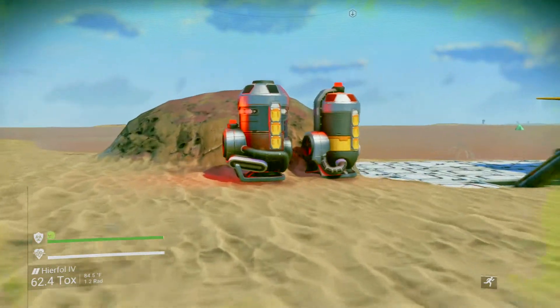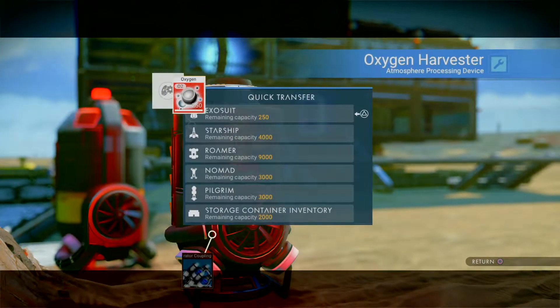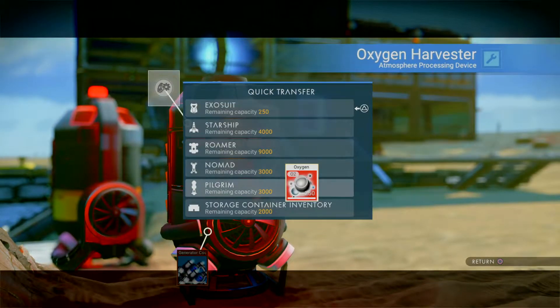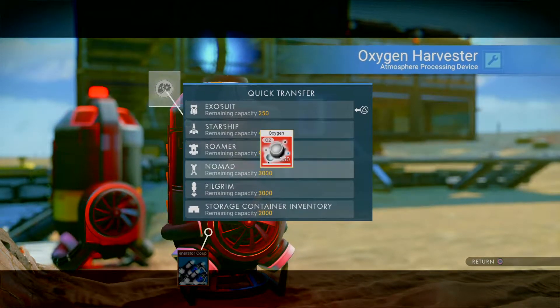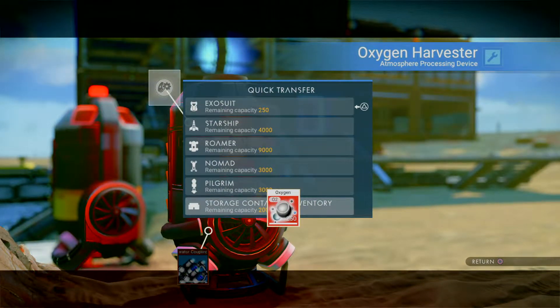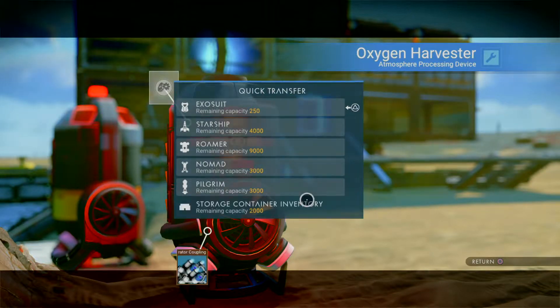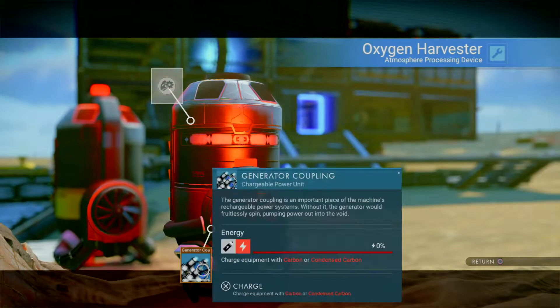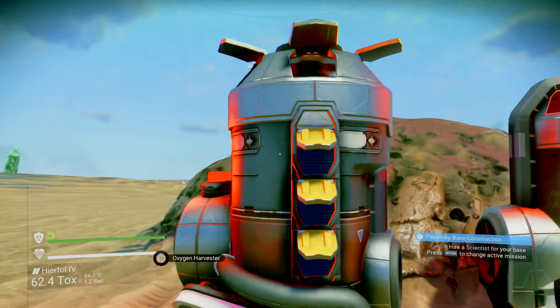These are mining stations where you can harvest oxygen. As you see, plenty of storage when you have some vehicles along with storage places at the base — quite a bit of storage. This is like a little automatic oxygen harvester — pretty neat.